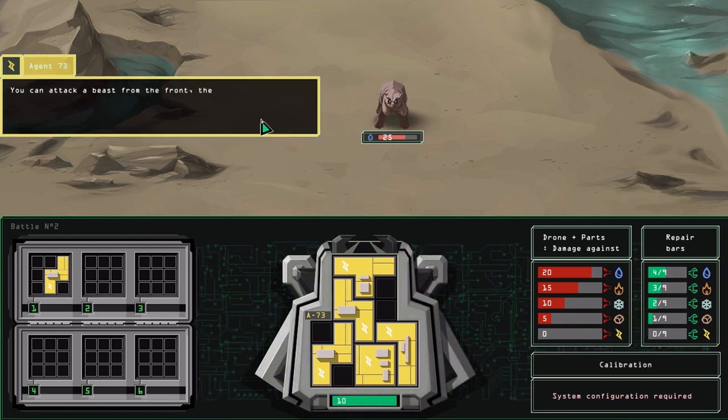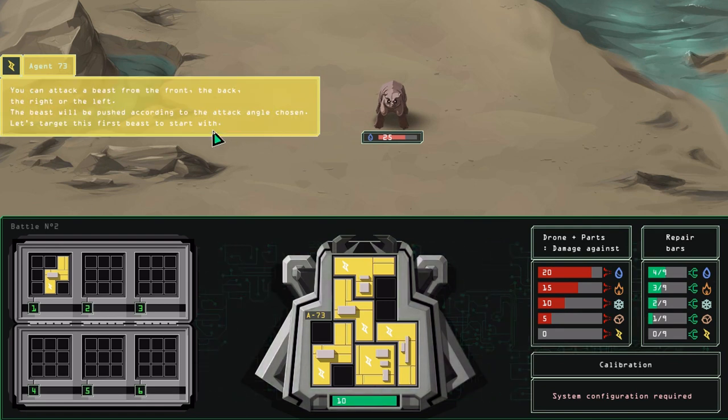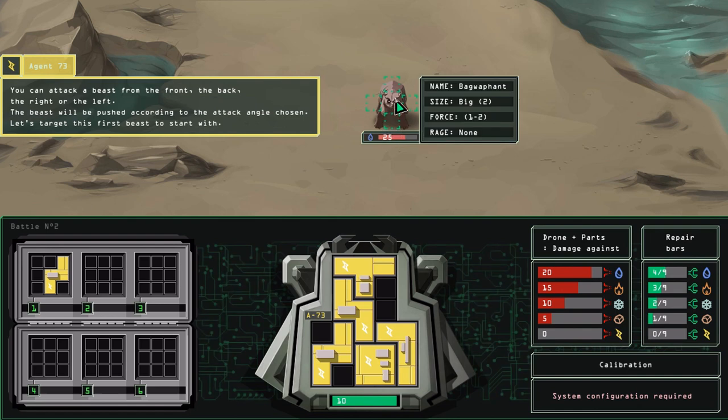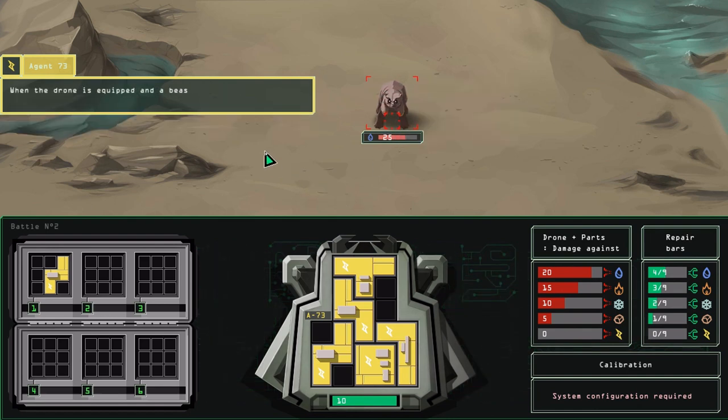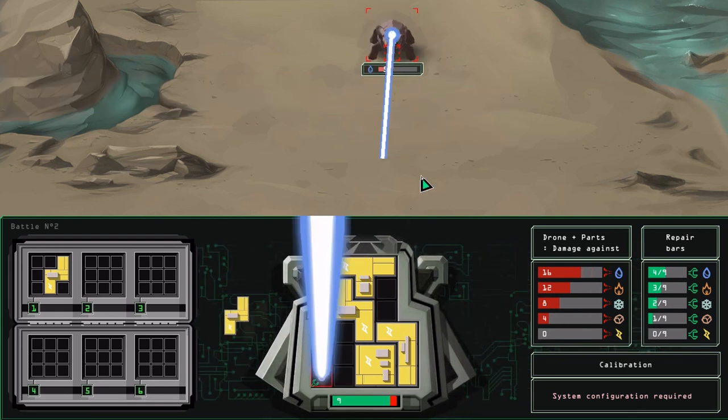You can attack a beast from the front, the back, the right, or the left. The beast will be pushed according to the attack angle chosen. Let's target the first beast to start with. Let's do the front. When the drone is equipped and a beast is targeted, click the targeted point a second time to confirm the attack. Whoa!